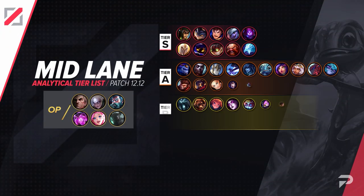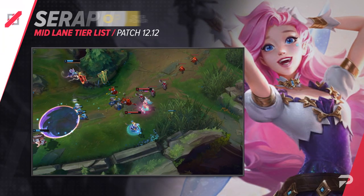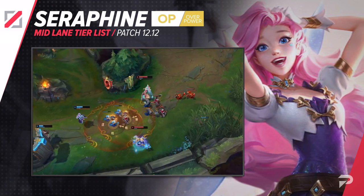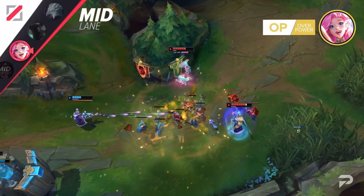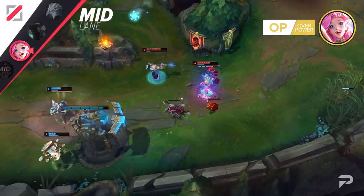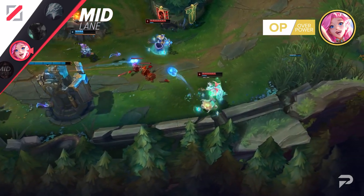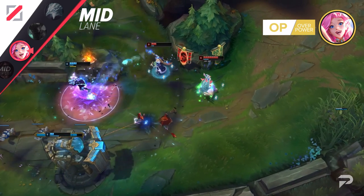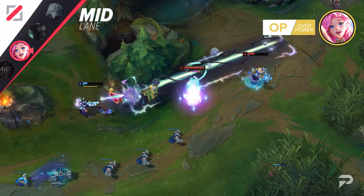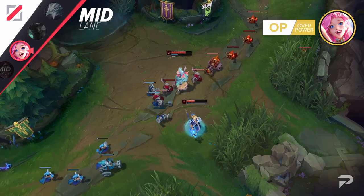Now let's move to our mid lane tier list. The Seraphine buffs are treating her super well in the mid lane, so she's moving right back up to the OP tier here. We knew that she'd be insanely broken as a bot laner since she was already pretty much a god tier down there, but we didn't expect her to be so strong here as well. If playing a champion that neutralizes all matchups, outscales almost everybody else in the game for 5v5s, and is soldier-easy to play all sounds good to you, then you need to start abusing this pick ASAP. I don't know why Riot is going so crazy with the Seraphine buffs, but they really need to get it through their heads — just because support is her most popular role, she shouldn't be balanced around that when she's so strong as a carry that takes the farm.